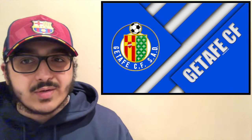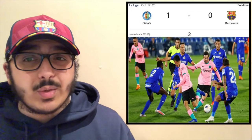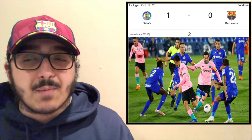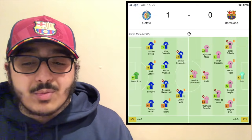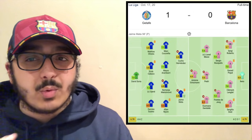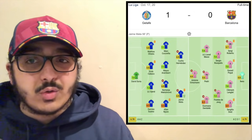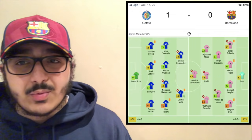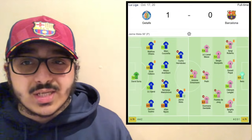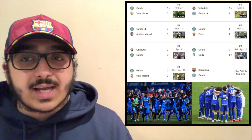Getafe are not doing too well this season by their standards. The last time Barcelona played them was back in October at the beginning of the season, where Barcelona lost 1-0 at Getafe's stadium — a Jaime Mata penalty, I believe conceded by Frenkie de Jong. Barcelona were playing a 4-2-3-1 that didn't really work out, while Getafe went with their usual 4-4-2. Barcelona had a lot of chances in that first half with Pedri, Dembele, Messi, and Griezmann but couldn't finish, and Getafe picked up all three points.